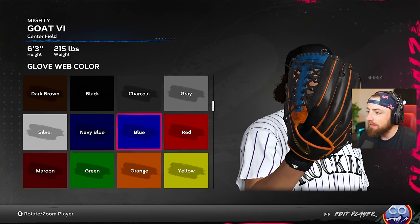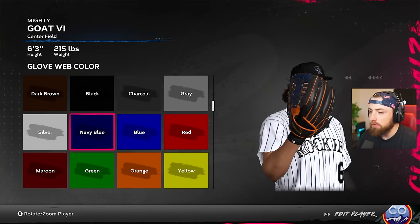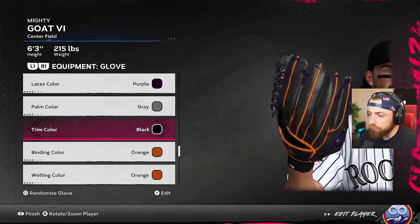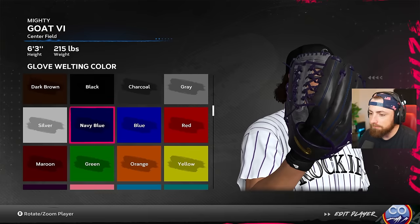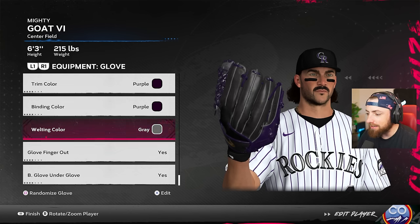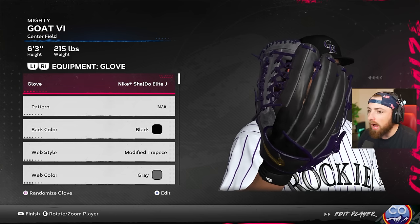I got to go ahead and edit this glove really quick because the black and orange doesn't look right. We're going to go black and purple I guess for the Rockies, but that doesn't even look like the Rockies. I honestly kind of want to go blue. The Rockies are white, purple, black, silver. Let's go silver laces, purple palm, black trim - let's make this purple. Oh, I like this actually. Purple webbing - I think we go gray. Dude, this glove actually is kind of sick! I actually like that glove. What do you guys think? The Rockies colors are black, white, purple, gray - and we got a little bit of everything on this glove. I really like it.